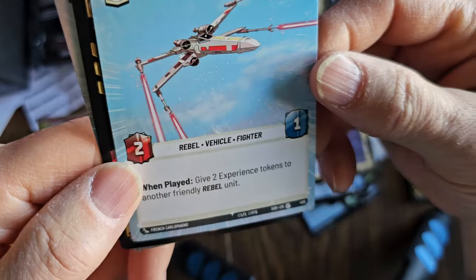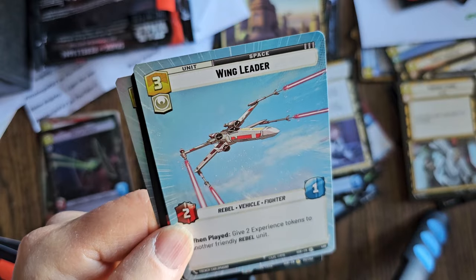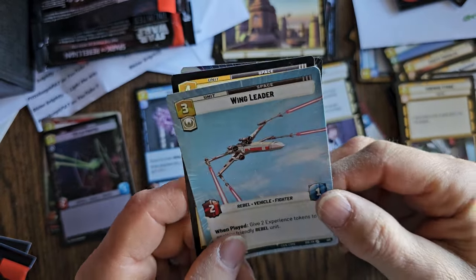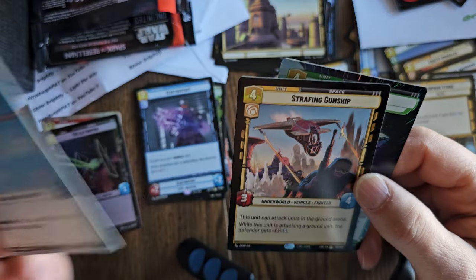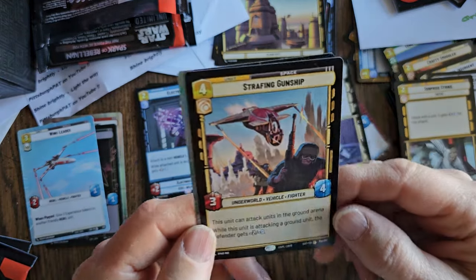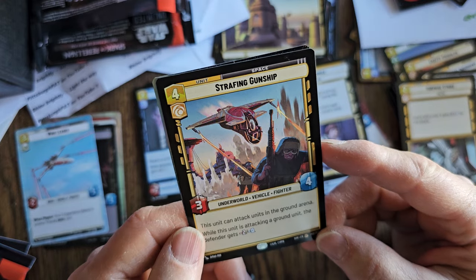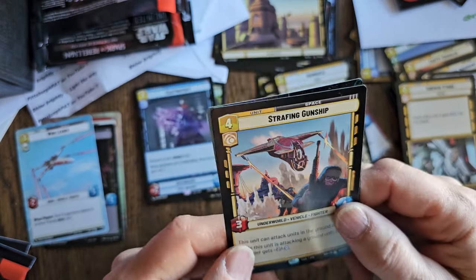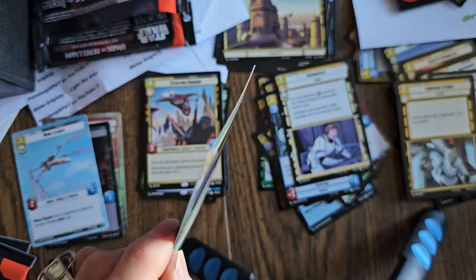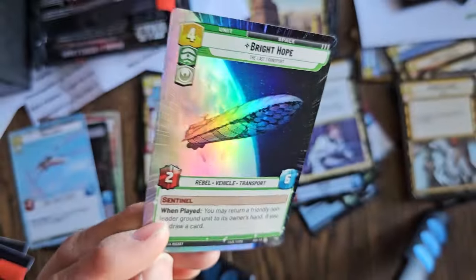Whoa, look at that card! Wing Leader — but it's hyperspace. Very cool looking, look at that blue sky. Give two experience tokens to another friendly rebel unit. X-Wings are so cool looking especially with laser fire coming off them. I'm going to put that here because that's special. And a rare — Strafing Gunship. This unit can attack units in the ground area; while attacking a ground unit, the defender gets minus two. That's a nice useful rare card. And our foil card is the Bright Hope, but it's a hyperspace foil uncommon card. Uncommon foil — very nice.